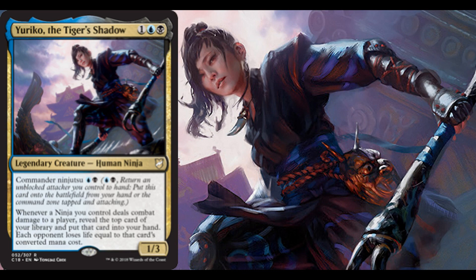The real big draw on Yuriko is that whenever a ninja you control deals combat damage to a player, you reveal the top card of your library, put that card into your hand, and each opponent loses life equal to that card's converted mana cost. In a big multiplayer game, if you reveal a six-cost card, each opponent loses six life — a pretty powerful effect.